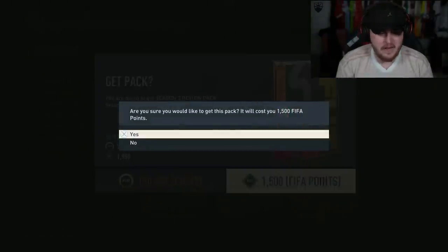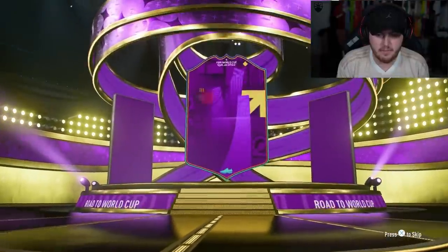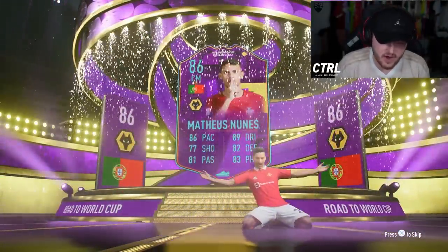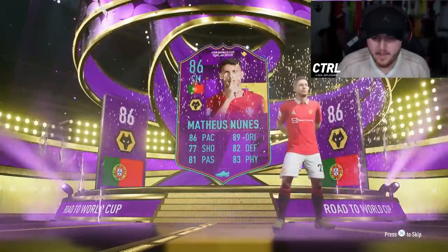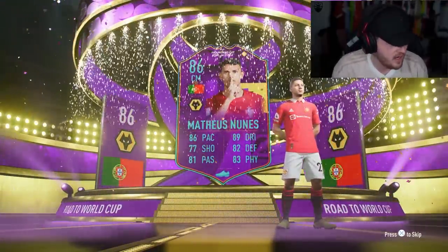150k or 1.5k FIFA points. Let's see what we get. Come on EA, let's get a Team of the Tournament — Messi. It's going to be a purple card. Portugal semi-mid, Mateus Nunes. Not great, sadly. I don't know if I've got him untradable already. I don't think I have. However, it's just not a great card, I can't lie.